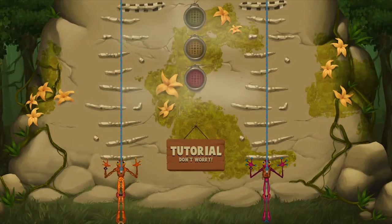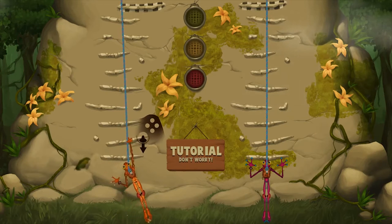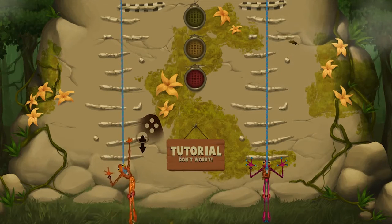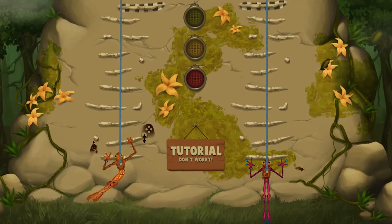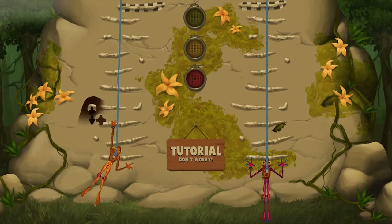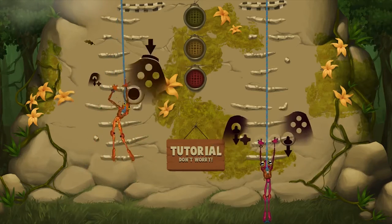To control my frog I use the left joystick to control my left hand and the right joystick to control my right hand. By pressing the left bumper I can grab with my left hand and the right bumper allows me to grab with my right hand. So by grabbing onto a grip and then pulling down on the corresponding joystick allows me to heave myself upwards. By then using my other arm to grab another grip and then pull down on that joystick, and thus the cycle of climb continues.